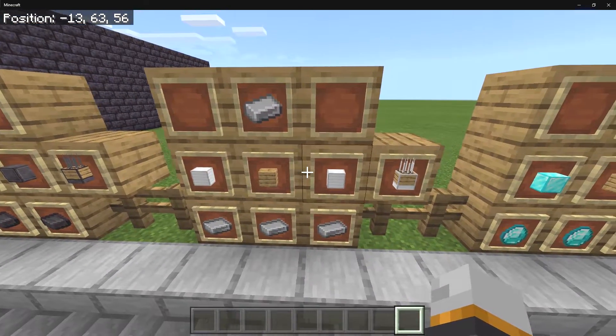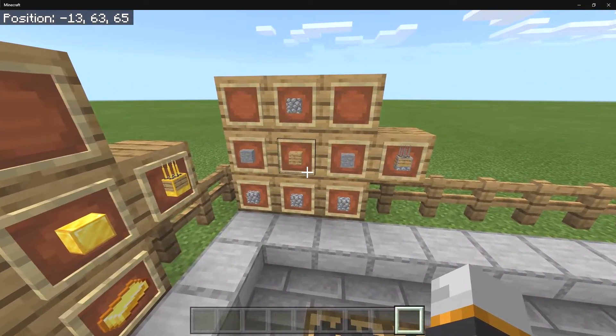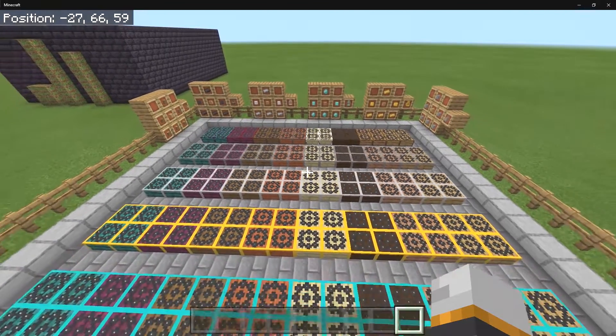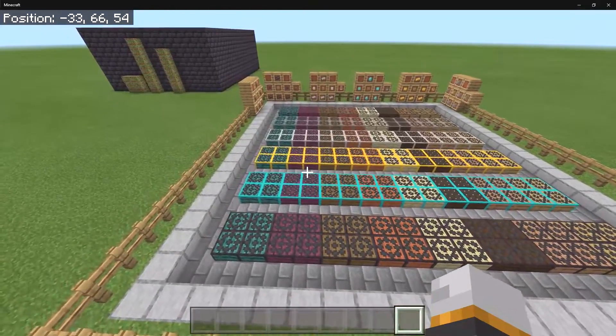Then we have the iron one, the diamond one, the golden one, and the stone one. Since I made one for each of the wood types, there's going to be a total of 40 different spikes, which I think all turned out really great.